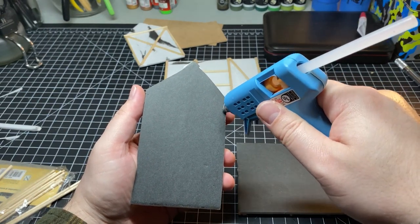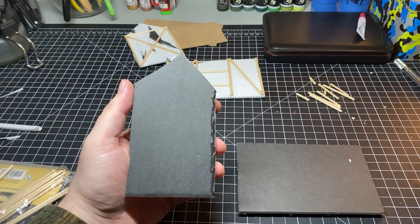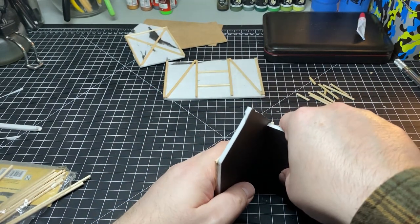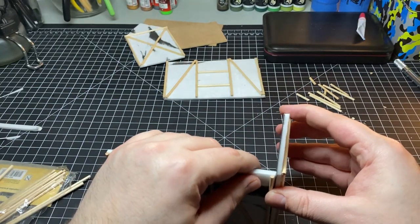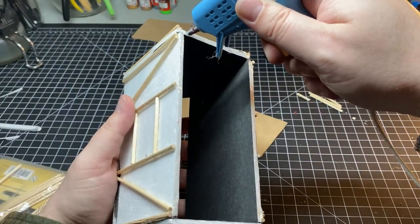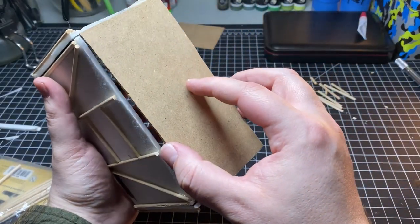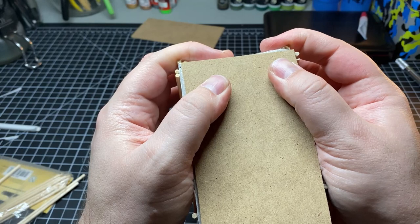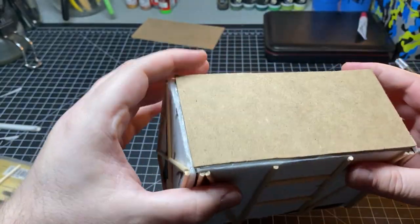Now that all of the walls are completed, it is time to assemble. This is the reason why we left the paper on the inside of the structure — when we're using hot glue this time, we don't have to worry about it melting away the foam and leaving gaps. Once all four walls are in place, it's time to put the MDF base on the bottom to hold everything together and give it more support. Unfortunately I didn't get this base on quite right, so I'm trying to shift everything around. Much to my dismay, this hot glue dried a lot quicker than I expected, and I was being a little too heavy-handed.